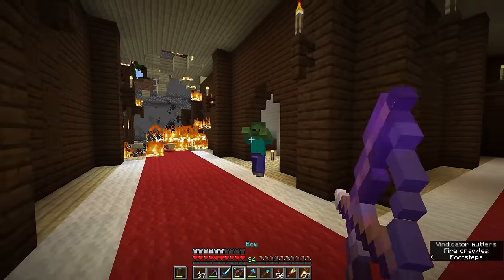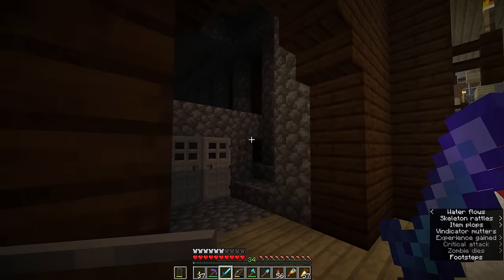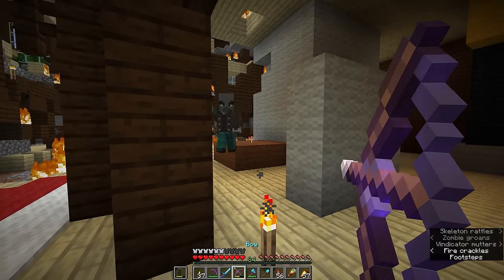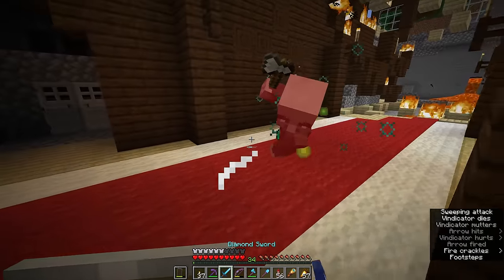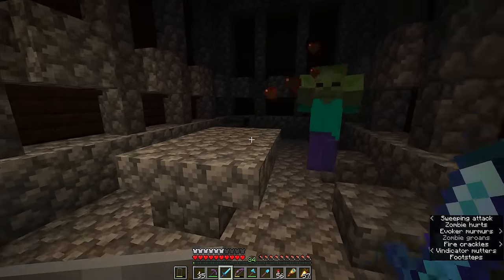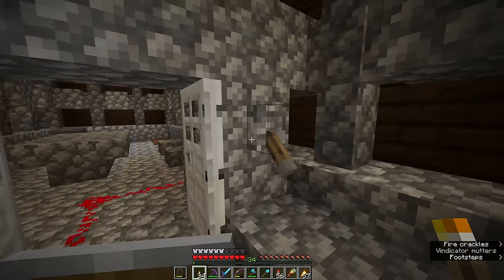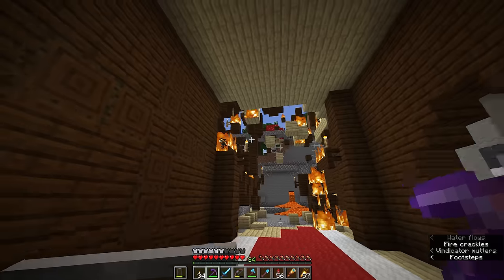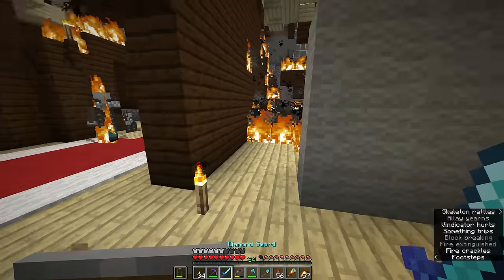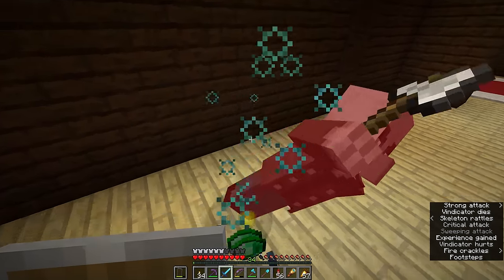The lava has spread fire to the rest of the structure, and since I have fire spread left on in this world, it looks like some of the mansion is now starting to burn. We're going to have to do a quick raid of this place. The vindicator is already running after me as though I set the fire — this is not my problem. This room on the side is a jail cell of sorts, with a cauldron in the corner and some brown carpet. A lever and redstone wire connect two iron doors. This entire place is going up in flames.